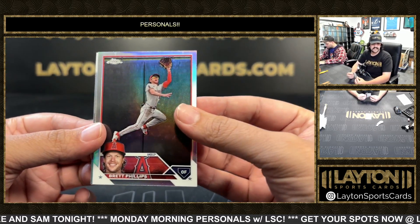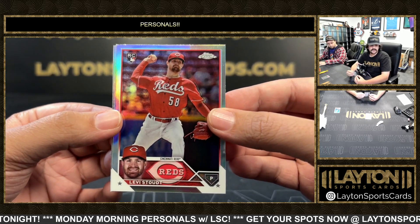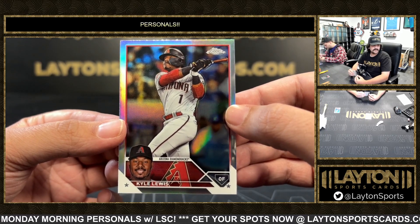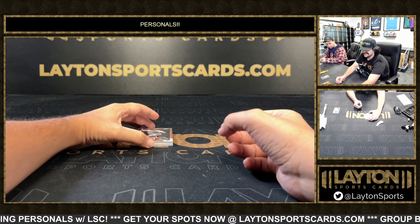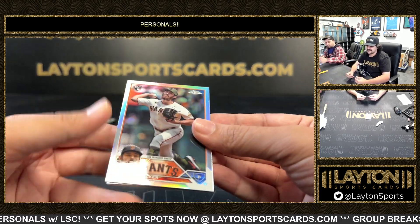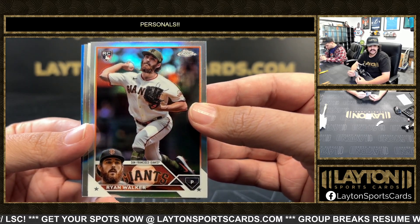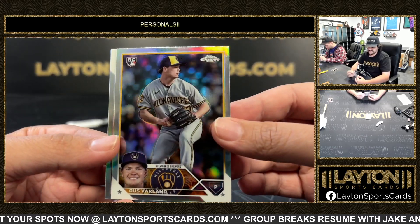Here's a Brett Phillips Rays Legend refractor. Got Levi Stout on the rookie refractor for the Reds, and Kyle Lewis refractor. Ryan Walker refractor base rookie for the Giants, and Gus Varland on the refractor for the Brew Crew.